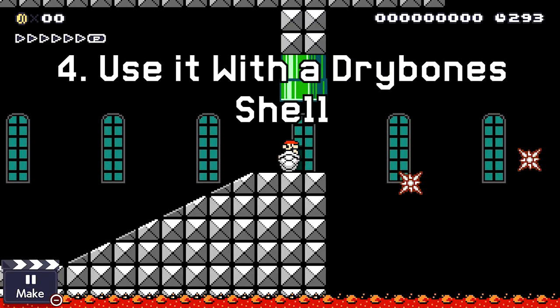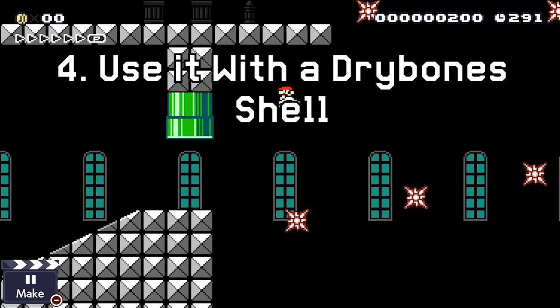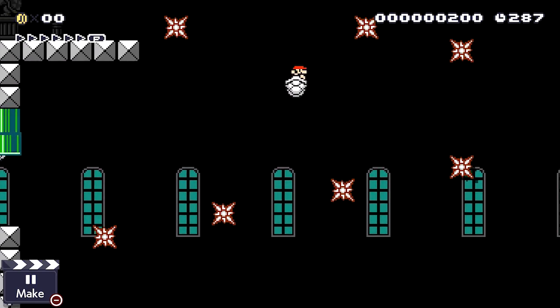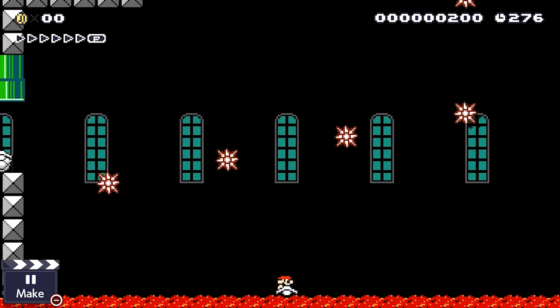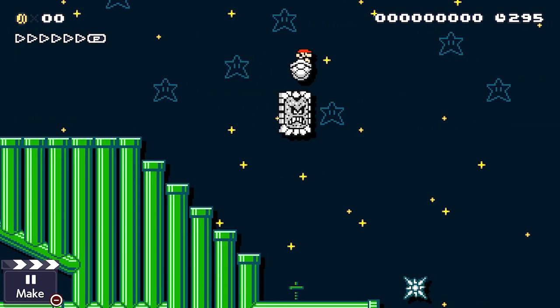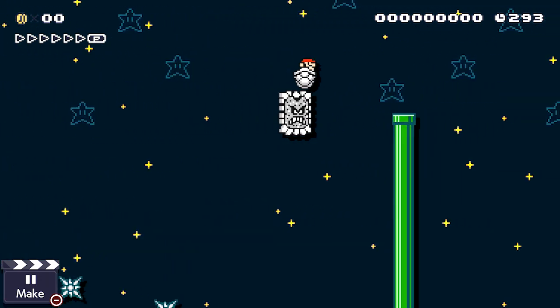With the introduction of the Dry Bone Shell in Super Mario Maker 2, Mario can actually use it to become impervious to enemies attacking from below. The shell will also protect you from lava and poison. Now because it does protect you from enemies from below, you can actually use it to ride on top of a thwomp.